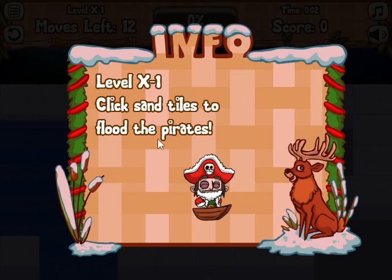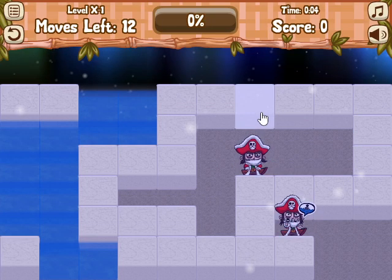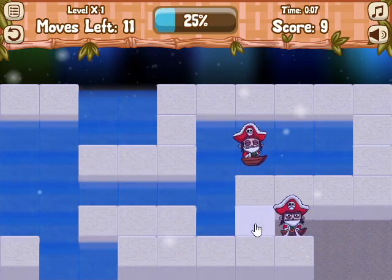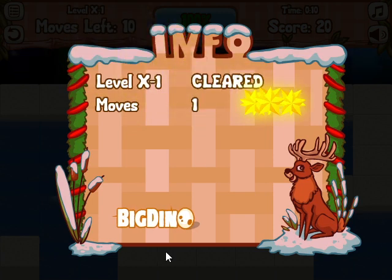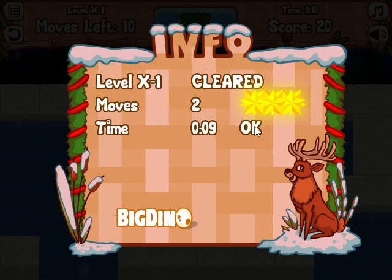Level X1 — click Sand Tiles to flood the pirates. So I can just click that one and this one. I'm just trying to get the pirates into their ships, I guess, by flooding them.